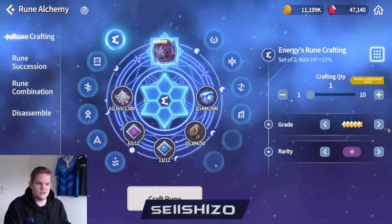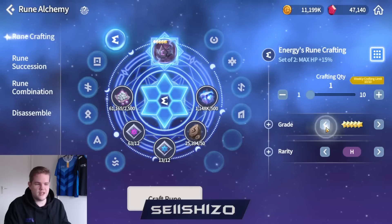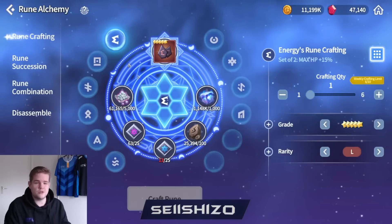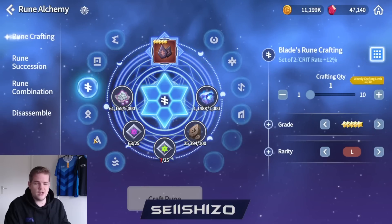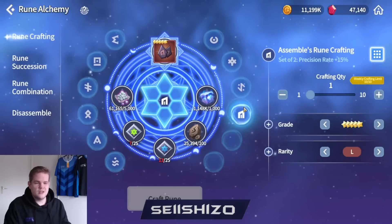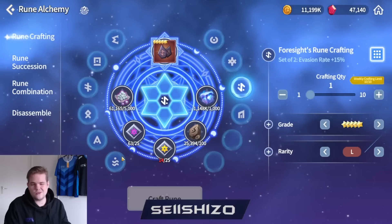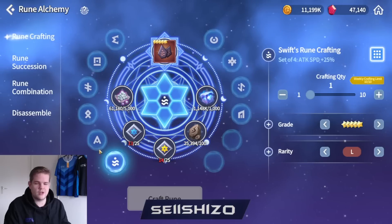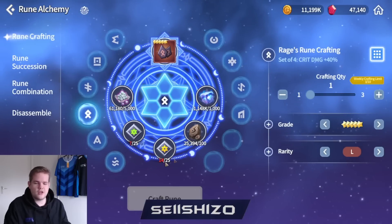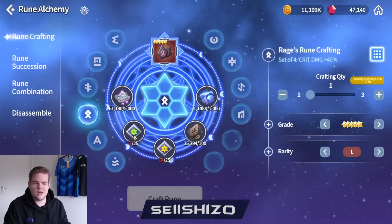It is also kind of okay because you also get some sky stones here. You have weekly crafts of 10 and I recommend to always try to aim to get those 10 for the runes that you think are pretty interesting. So that would be energy, rage, blade - those are pretty interesting. These two are still pretty interesting. I use dual and foresight a little bit less, swift I don't really use too much. So for me the main ones are those four. You kind of want to farm the ones that you get from that area - in this case the last area.